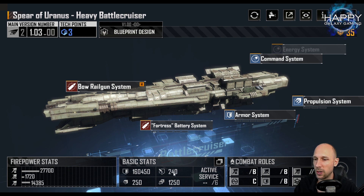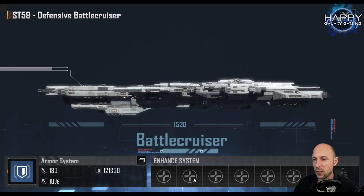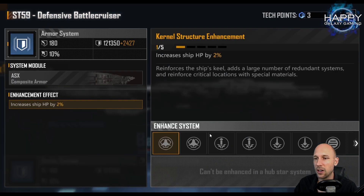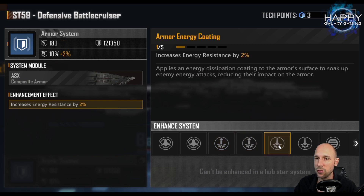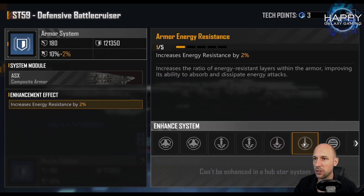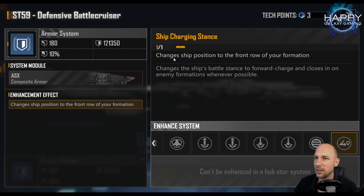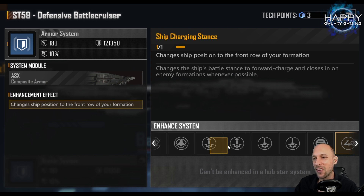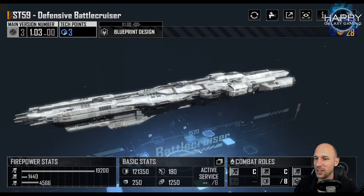So the ST-59 has more energy resistance but lower armor — 240 for the Spear versus only 180 for the ST. When we take a look, we have six upgrade slots for the armor system, so we can easily get an additional 150 armor similar to the Spear, and we can get an additional 20% energy resistance, giving us 5% more since we already start with 10%. We can also get the ship charging, and since we put it into the front row, we finally have five really usable armor slots — similar to the Spear.